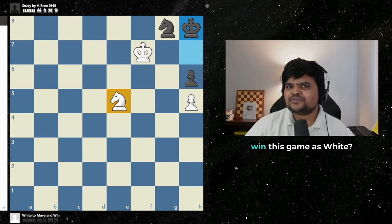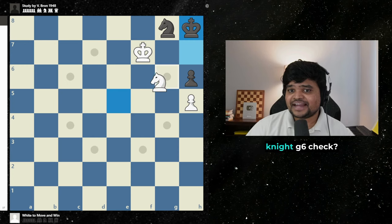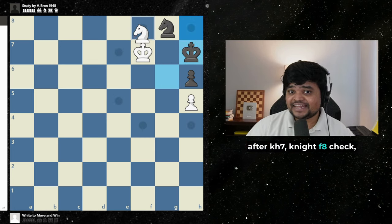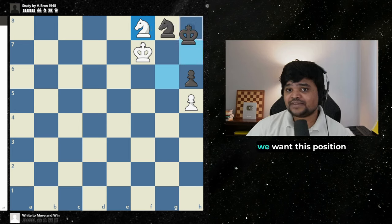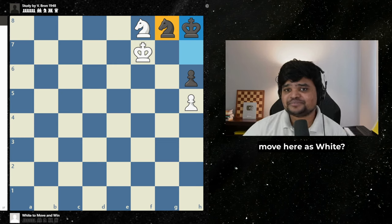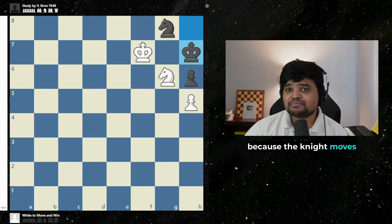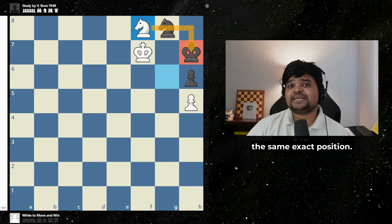So how do we win this game as white? We have to put them in a zugzwang. Did you think the move was knight g6 check? Unfortunately it's not going to win because after king h7, knight f8 check — the fact that this move is a check is the problem. After king h8, we want it to be black's move because then they have to move the knight. Their king is stuck, their pawn's stuck. But simply moving the knight back and forth is not enough, because the knight moves in an even pattern and so does their king, so this is always going to be the same exact position. We can't waste a move with the knight.